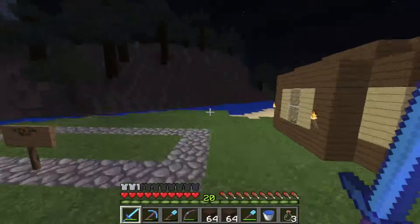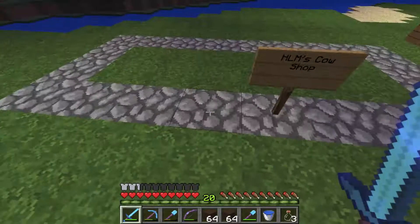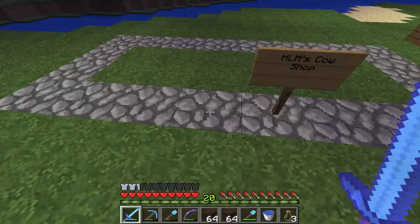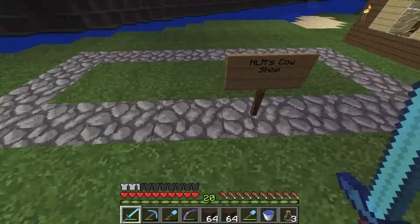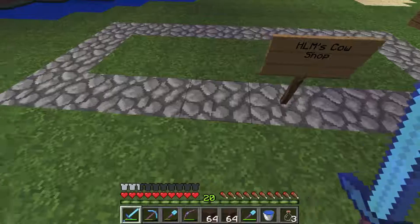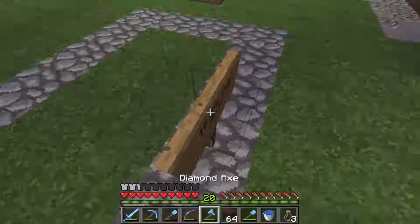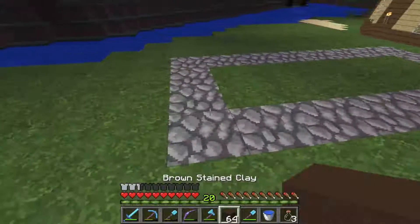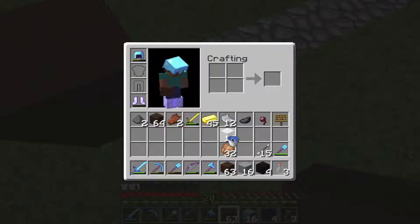Alright guys, so I'm here at the future location of our cow shop. I have the pixel art on my phone for a cow and I need to scroll through my pictures. I have the right amount of wool and the right amount of clay. I need to delete this sign, and we're going to go brown — let me get these in my hotbar real quick.